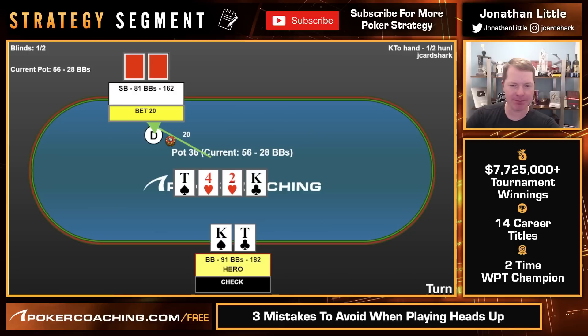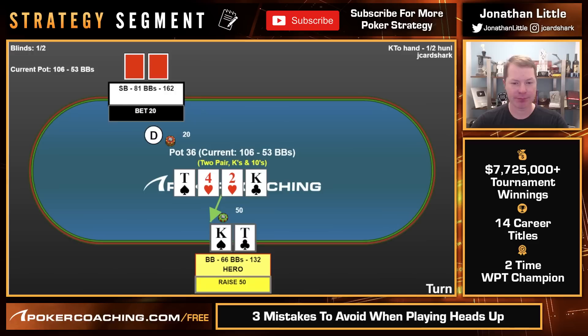We check. Opponent bets two-thirds pot. We could call as a slow play, but I think raising is very good because the opponent's range contains a lot of draws and hands we crush — flush draws, queen-jack, pocket queens. If we check and the opponent bets and we basically never raise, we make it so the opponent can value bet very thinly and bluff us very wide. But by check-raising, you deny them equity with some portion of their hands. That is incredibly valuable. We raise to $50.